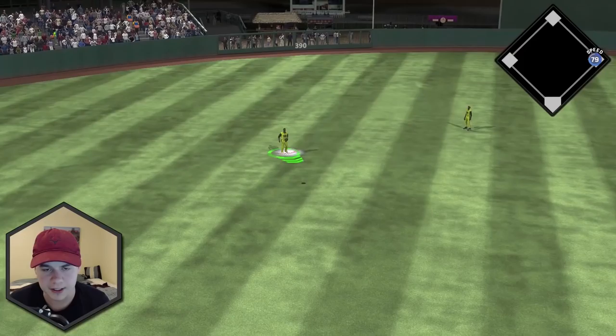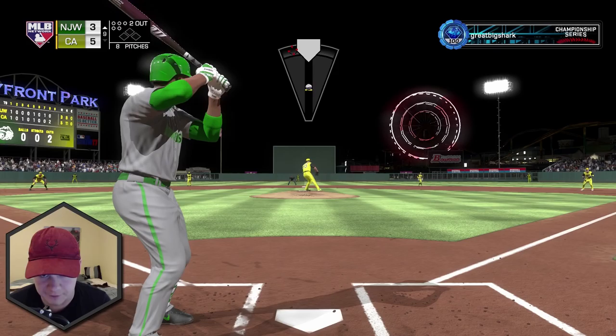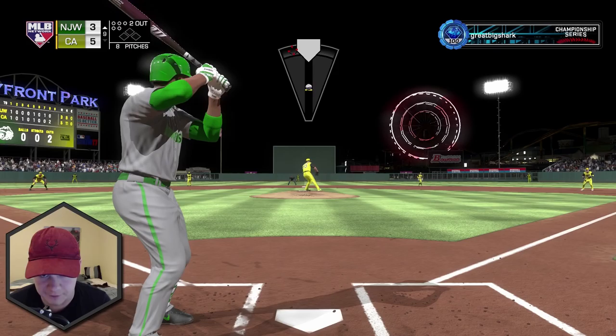There we go — sinker got him to pop up. Nice. Lorenzo Cain makes the grab — one down. Thank goodness he didn't take advantage of my missed spot. Two down, one more out. We haven't won this game yet, so I got to be careful. Eddie Matthews — please don't make an error. You're already going to be out of my lineup anyway, so at least just finish strong. Thank you.